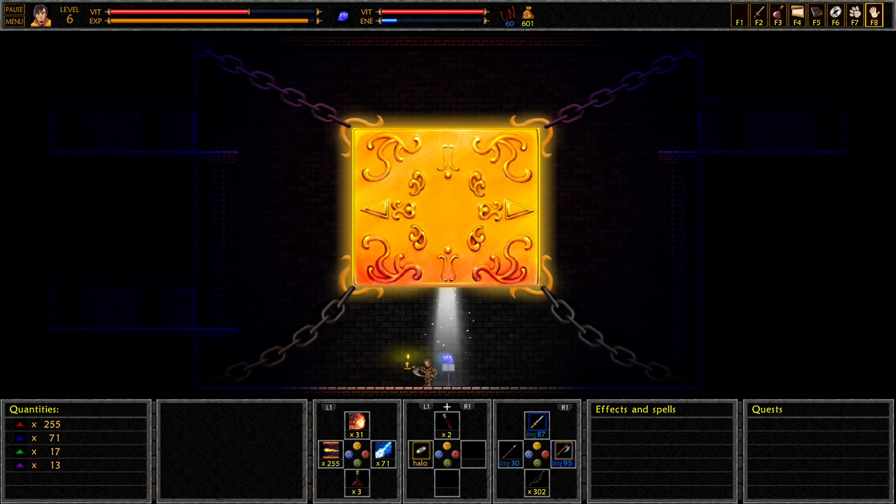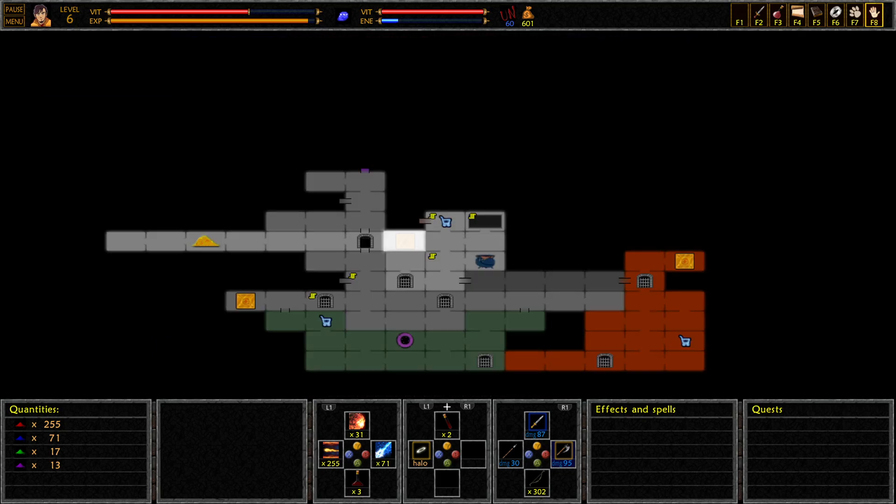We have defeated the second guardian, and we have cleared out as much as we can of the main area, at least of the gray. We took care of the sewers, and we have taken care of what we can in the mines, so we're actually going to head up to the gardens.